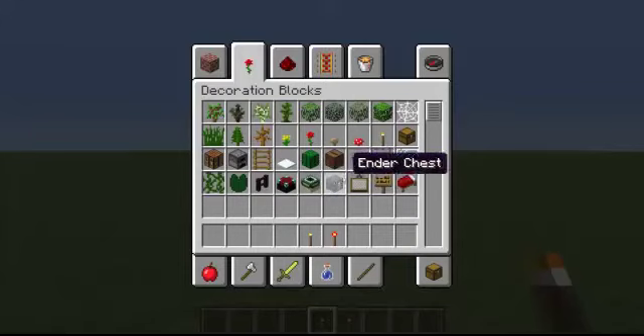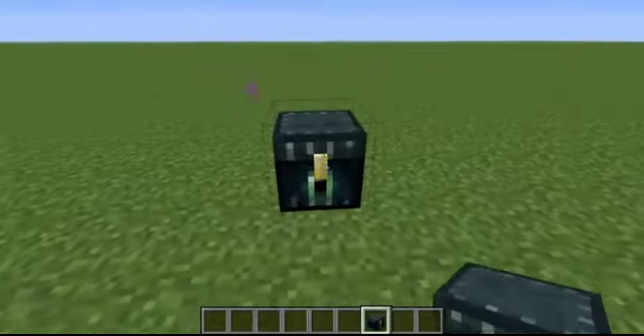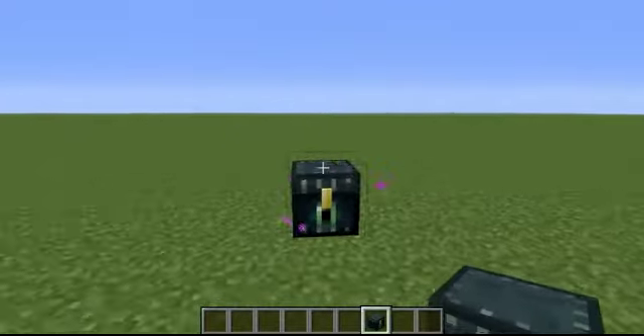Maybe you know the problem: if you die in the snapshot before, all your items are gone. If you put like thousands of emeralds in it and you die, all the items were gone and you were just empty. This is now fixed and inventories are working perfectly.